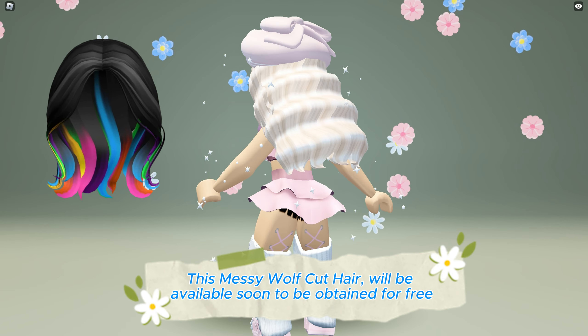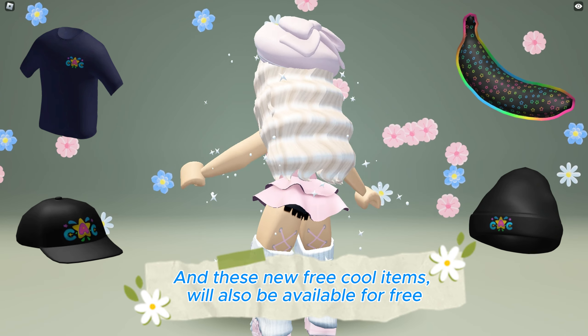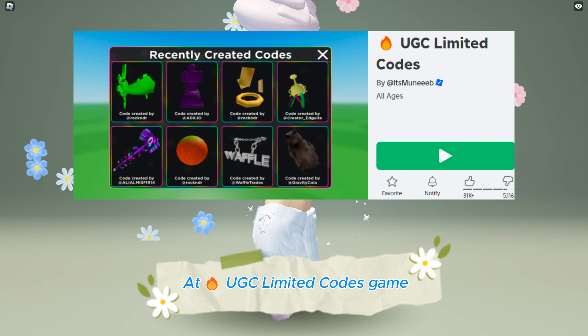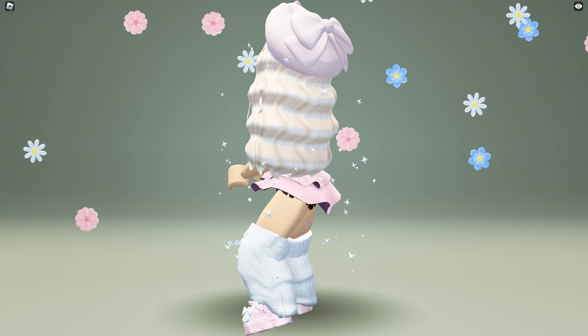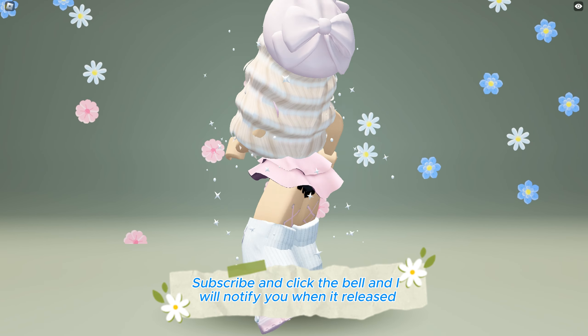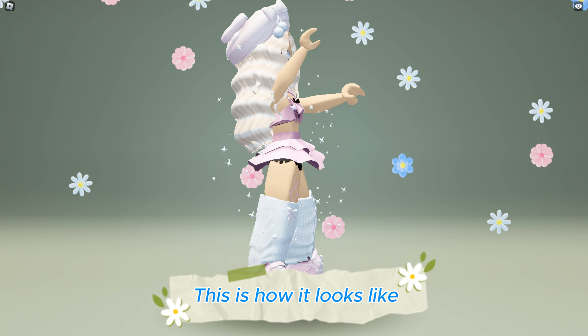This messy wolf cut hair will be available soon to be obtained for free, and these new free cool items will also be available for free at the UGC Limited Codes game — link in the description below. The release time is unknown yet; subscribe and click the bell and I will notify you when it releases. This is how it looks like.